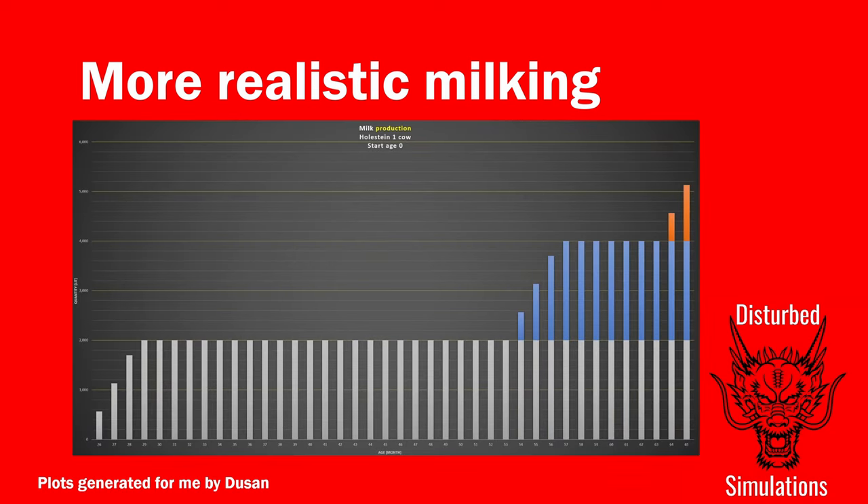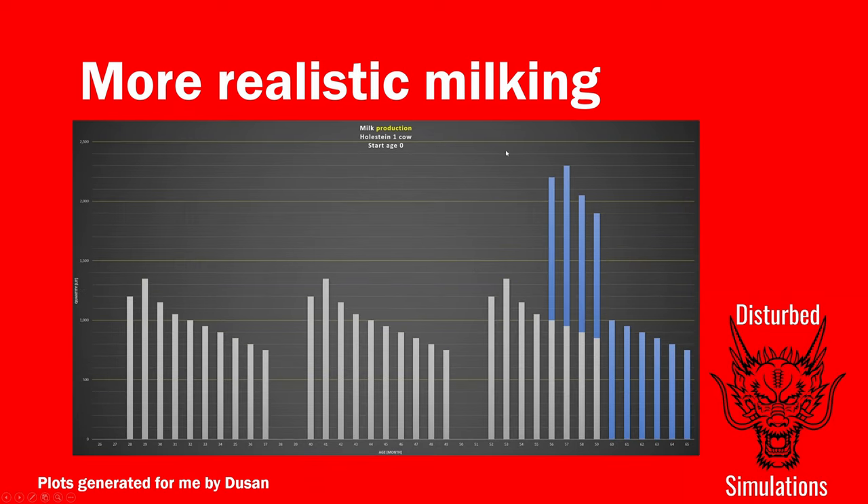These graphs were generated by Doosan, who sent them to me on Discord. Starting at month 26, when Animal Food Additions Holsteins start producing milk, you get a steady 2,000 liters of milk a month. Then at month 54, the first calf is old enough to start producing milk and your milk production essentially doubles, repeating if you keep all the cows. With the more realistic milking, from month 28 the cow starts producing milk, that production declines as the calf ages, then stops and cycles again.